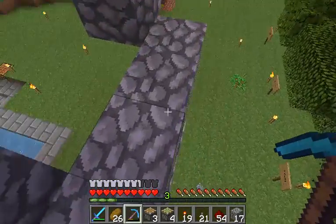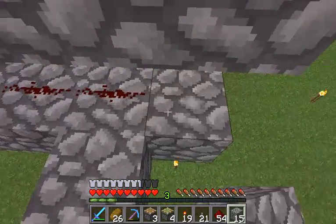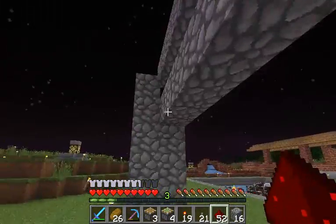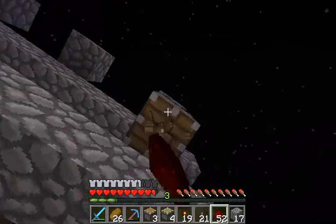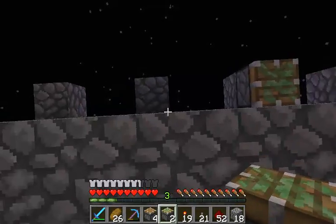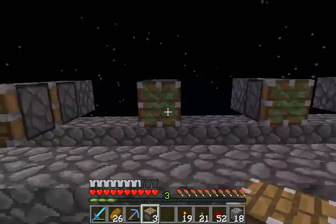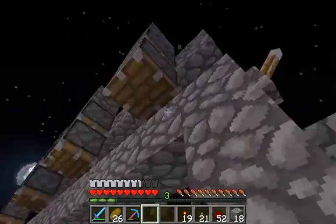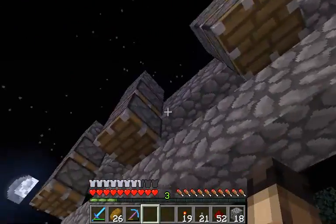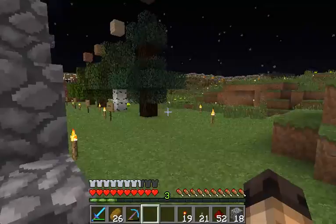This is a fairly simple piston mechanism — fairly simple wiring for a full modular tree farm. There'll be a piston there, piston there, piston there, and this will be higher in the sky when I actually build it. So when I actually build it, these first pistons will be eight blocks off the ground, just like this tree needs. When I want to grow birch trees, I'll be able to press this.